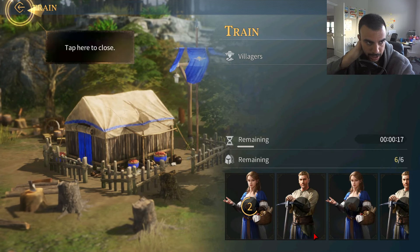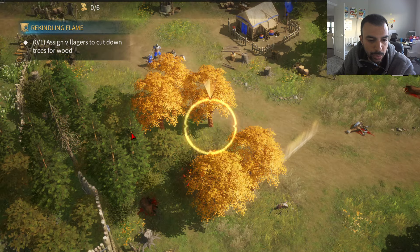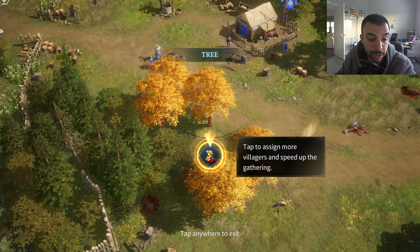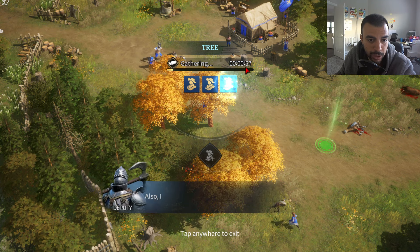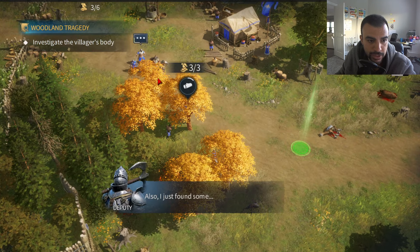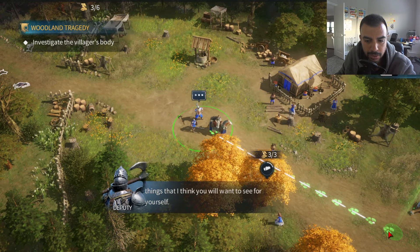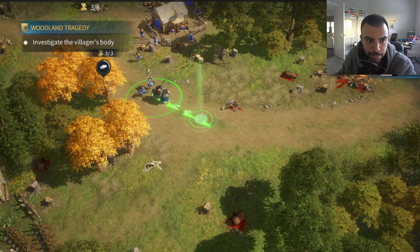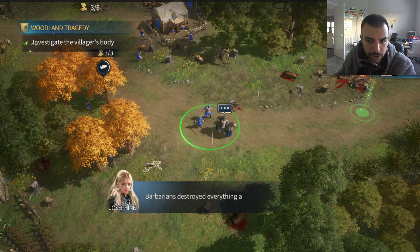We're training some troops here. This doesn't seem like it's necessarily part of the main city. I can assign more villagers to speed up gathering — we do 1, and you can see the time decreasing up here. Now I have to click on my unit again, and I think we're just going to end up moving them. It's kind of nice how you can use the quick nav or quick marches interface.